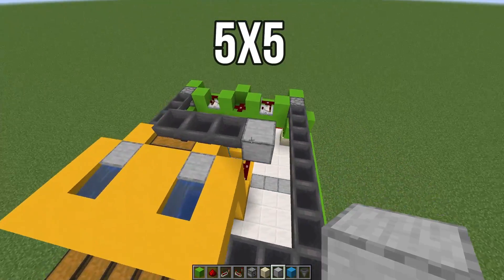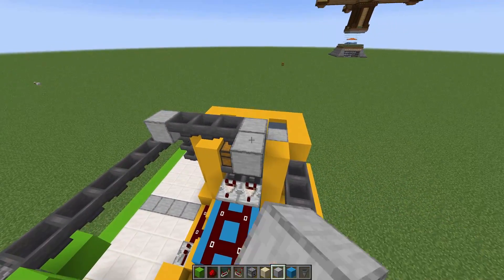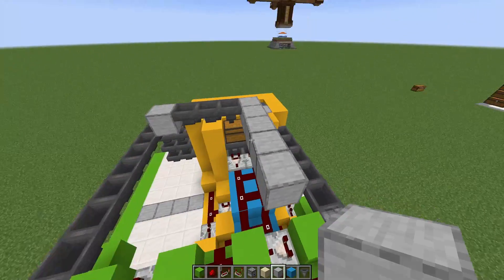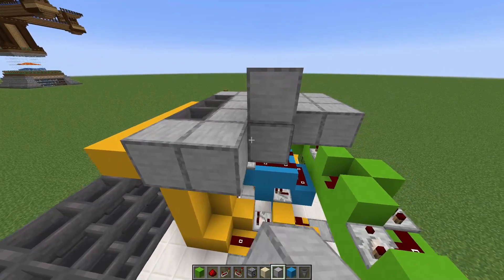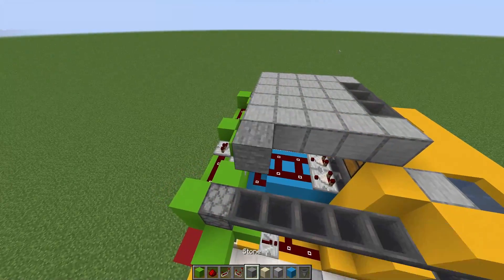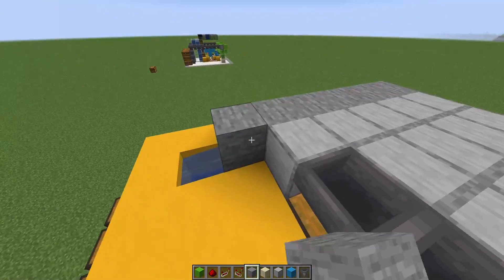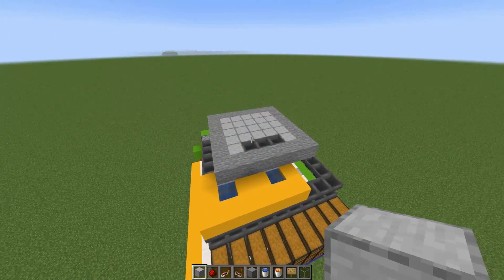Starting here, place a block on the side of those hoppers on top. Add an additional four more blocks. You're going to fill up this entire gap — this should be a perfect five by five right in the center. Then you're going to add some blocks, and that's going to be like the six block, but really it's just going to be a trimming around that whole area.